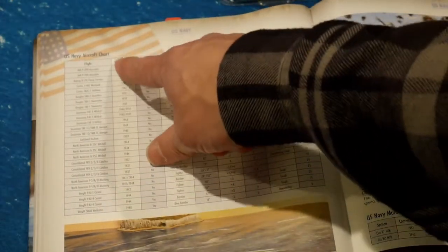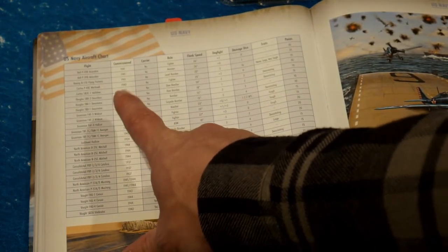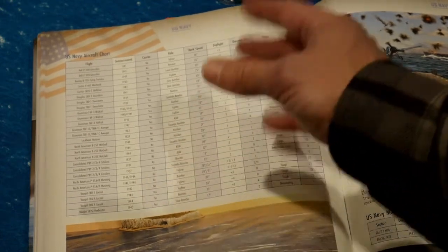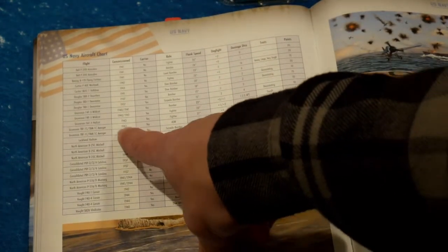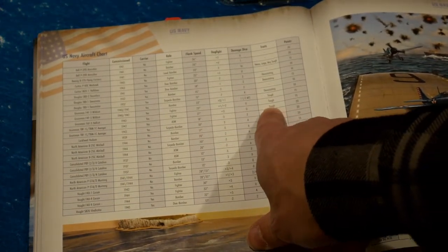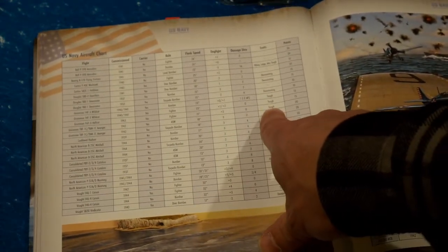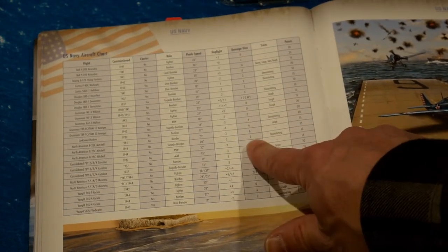For the Hellcats — Hellcats are carrier capable and available in 1943. They're only fighters though; they don't have a bomber option, so that reduces their value to me slightly. They are also tough, which is actually fairly good. Once I get to playing more aircraft, we'll have a discussion about aircraft and what to look for. But they are 20 points each.